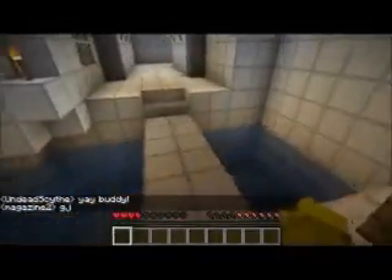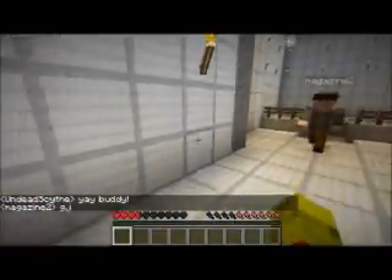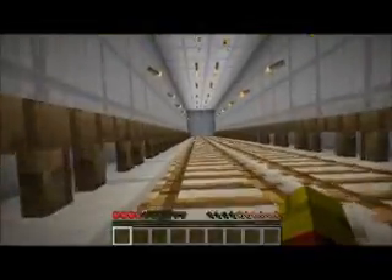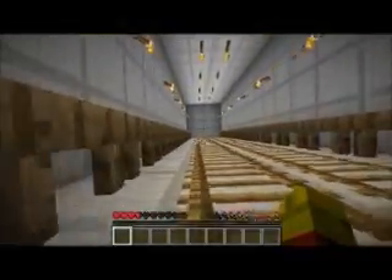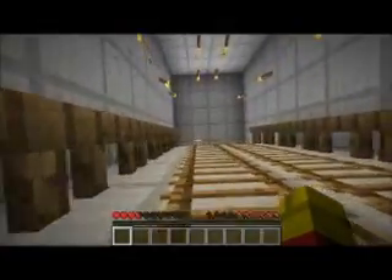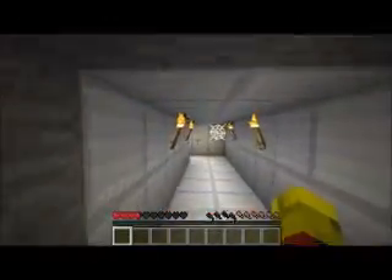So we finally escaped that horrible puzzle. Didn't get killed by any squids — for some reason squids aren't spawning at all on the server. We got another huge pair of ladders to climb up. For some reason I always pick the left ladder. I don't know when Mag starts setting fire to things but eventually he gets the flint and tinder out and just starts setting fire to everything.